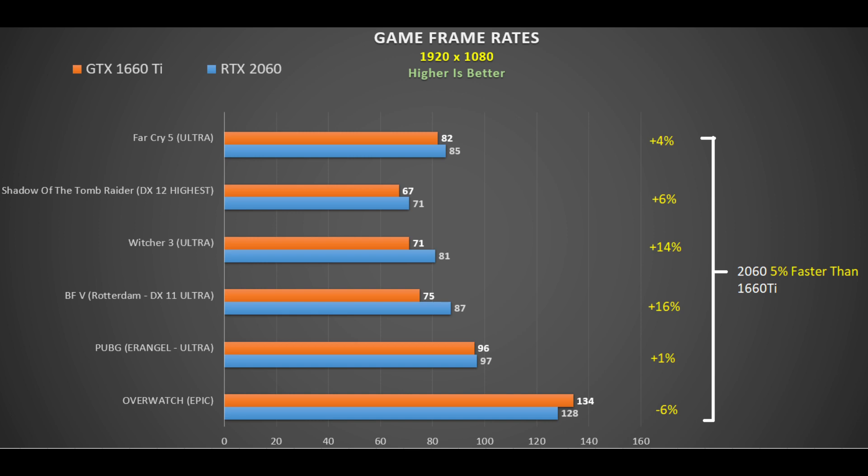PUBG ultra settings on the Erangel map, measured with FRAPS in multiplayer, showed hardly any difference — about 1% between the two, showing it really depends on the game you play. Finally, Overwatch epic settings with 100% resolution scaling recorded 134 fps with the 1660 Ti and 128 fps with the 2060 — not much difference, but a slight advantage to the GTX 1660 Ti.